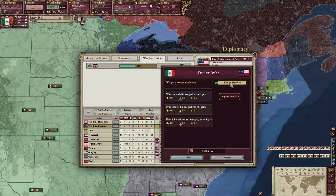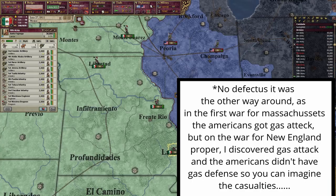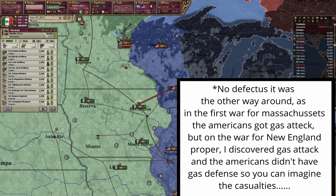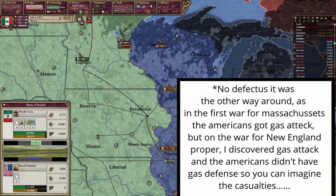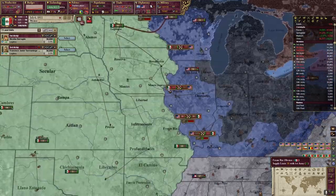There was also a slight problem — since it was now the 1900s, the Americans actually discovered gas attack way earlier than you'd normally expect. When the next war started to take New England proper, I suffered a few defeats because of that. But since I was caught up on army tech, I quickly discovered gas defense, so the war resumed as normal, and all in all it was a pretty quick war — something that could not be said for the upcoming wars.